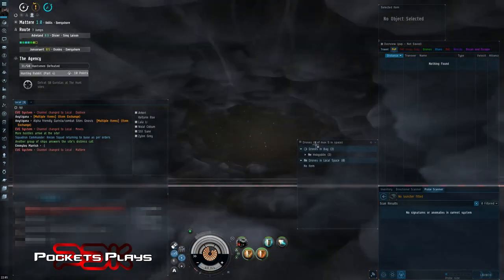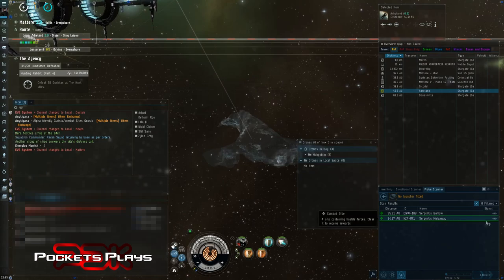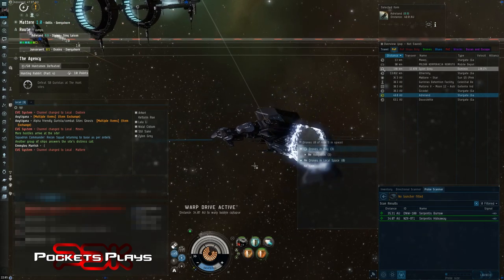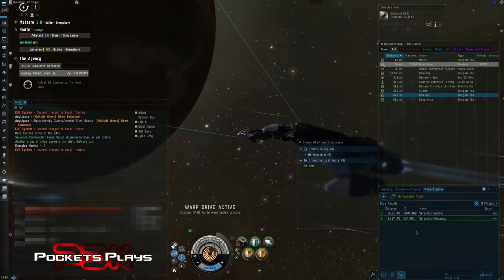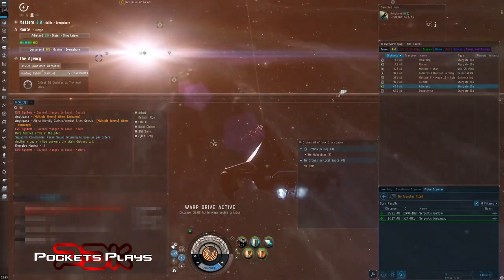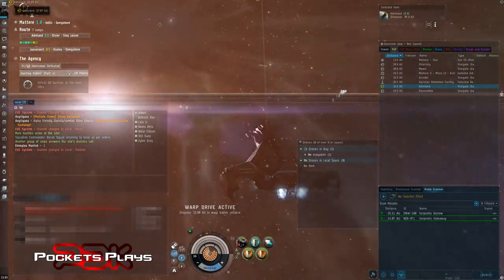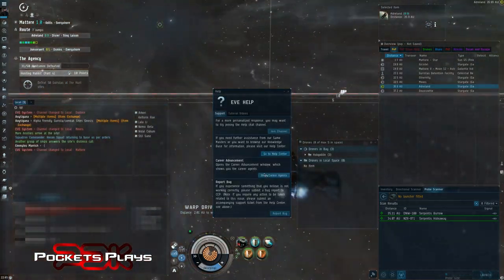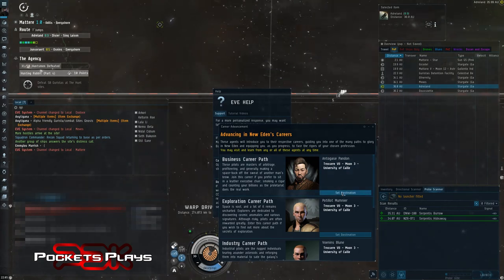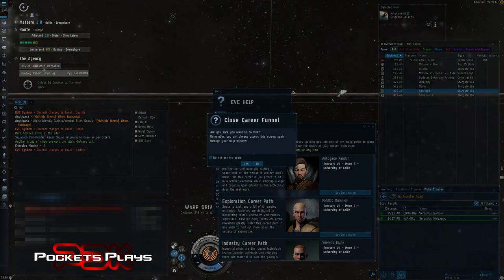If you're through the tutorial and you missed the part where you get the career agents, there are two ways to find them. There's a hideaway here so I'm going to run that. The hideaways and refuges for sure are easy, and those are the ones I'd stick to at least in the beginning because the escalation is a little bit easier as well. But once you're done the tutorial, if you go into your help menu and find the question mark, you can show career agents, and it shows you the closest career agents to you. Set destination and go do those missions.